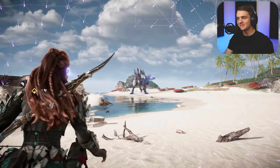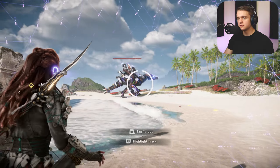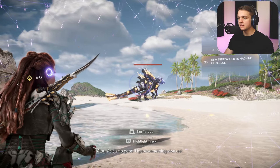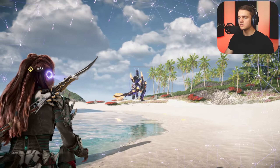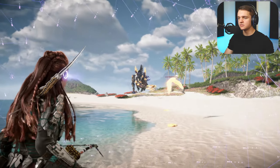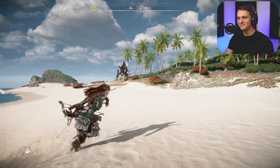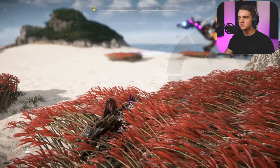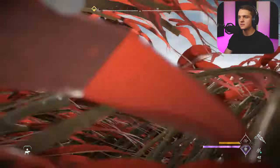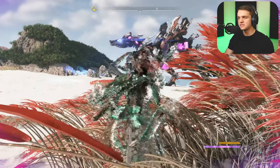Do you see this guy? I'm scared to get any closer. Do we fight him? Wait, what are you weak to? Wait, can we fight him? Okay, we do some big damage. Stealth stalker — increases damage in stealth.